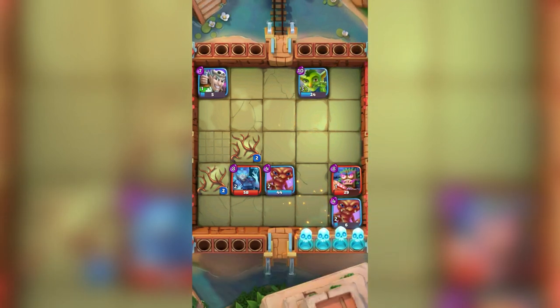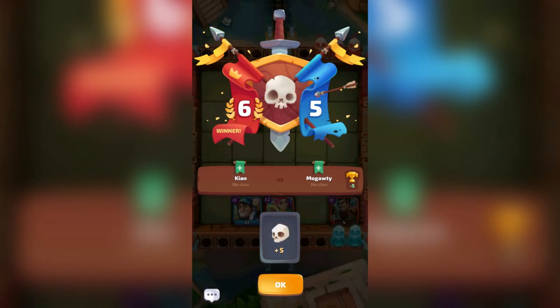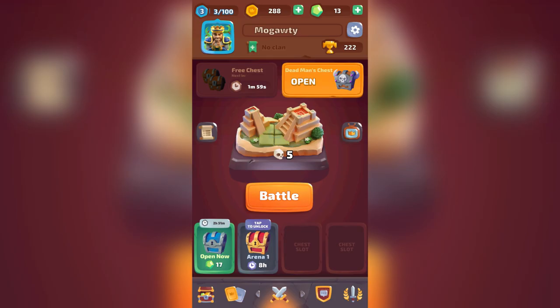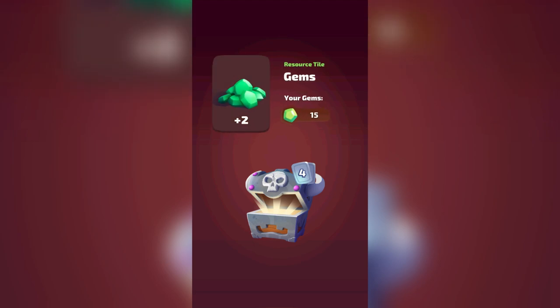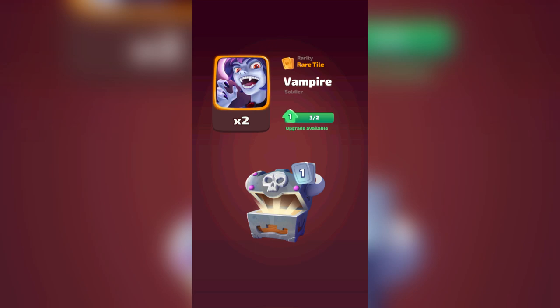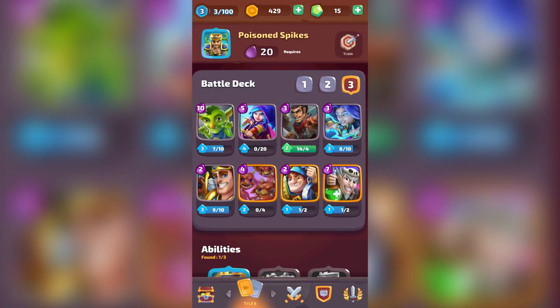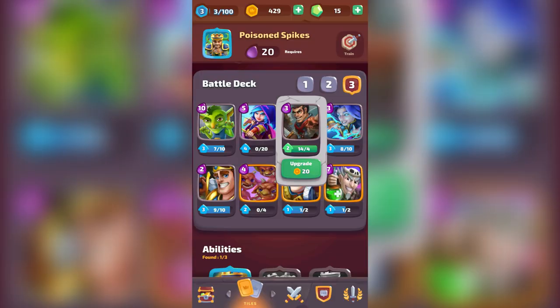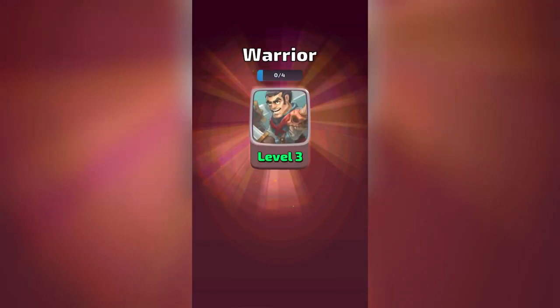There will also be clans and tournaments coming later — as of now they don't seem to be implemented, but those are features I'd like to see when it comes out of early access. We're going to go ahead and open our Dead Man's Chest here. You can see we've gotten enough skulls, a lot of gold, a couple of gems which are quite valuable, a lot of lightning mage cards, and some vampire cards.